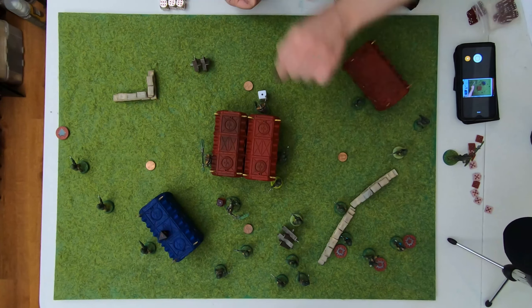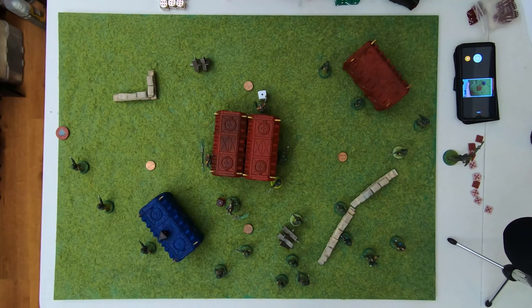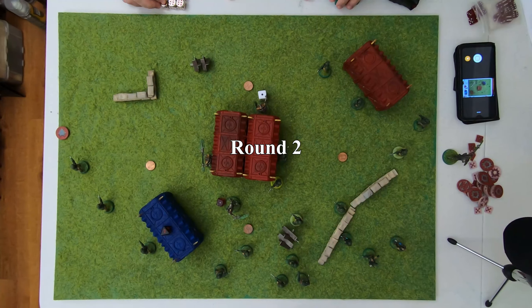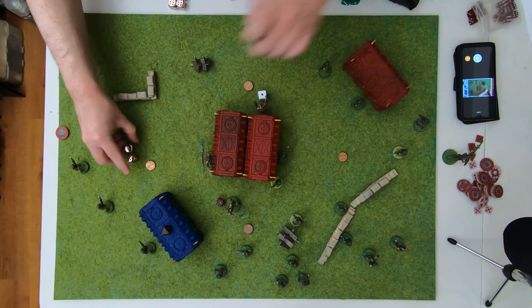If guardsmen had the initiative they would have been moving into spaces where the necrons would have been able to declare charges during their movement phase. They thought they would survive getting shot at, but didn't expect to fail all those armor saves — except this one, which they suspected because of plasma. Command points: guardsmen back up to two, necrons at three. Morale phase — necrons are at half but can't fail leadership because it's ten. Round two — who's got the initiative? Seven — Guardsmen!